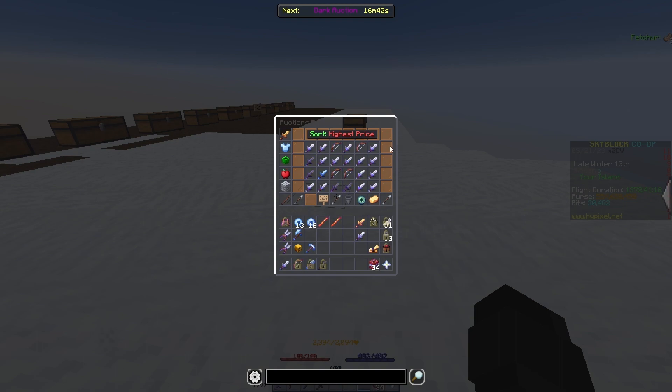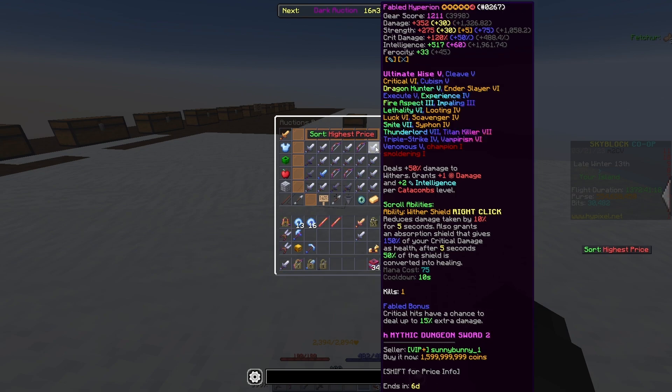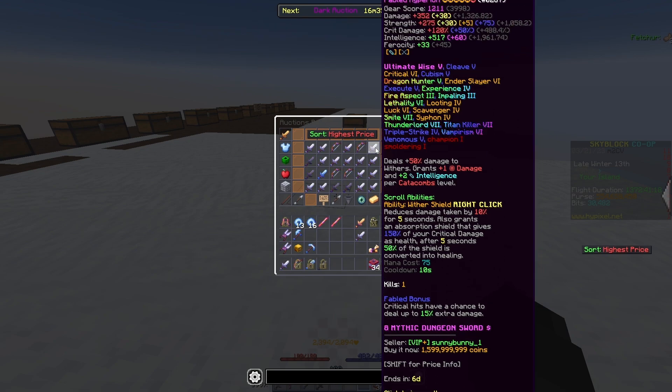The next mod is Scrollable Tooltips. It's a very self-explanatory mod. It allows you to scroll whenever you're hovering over a tool, so you can see all the enchants or whatever it's saying at the top. Very self-explanatory.